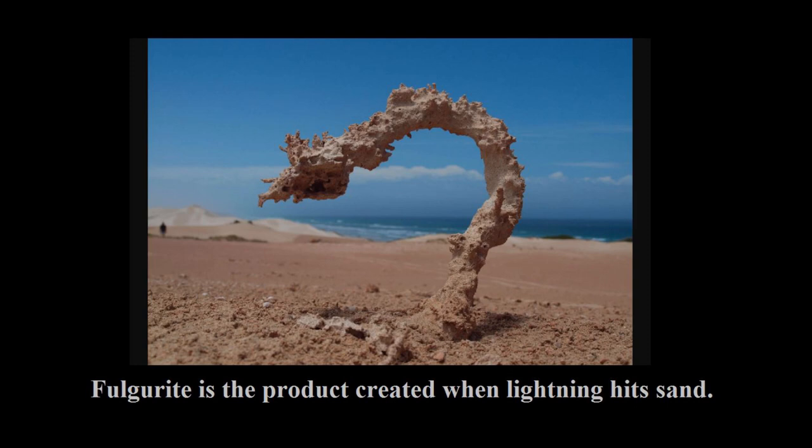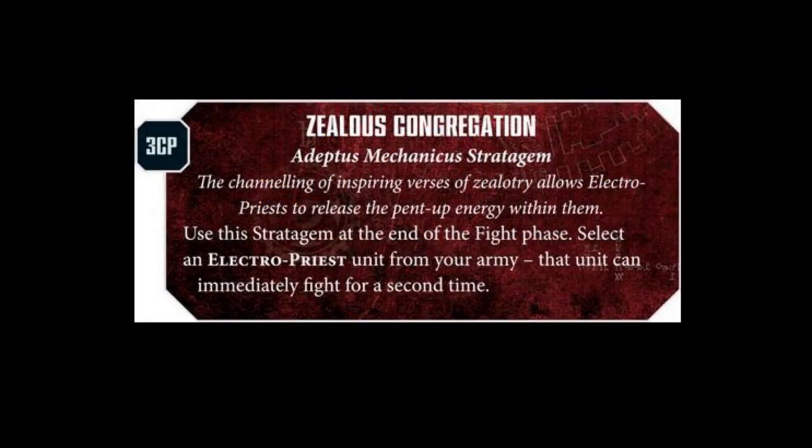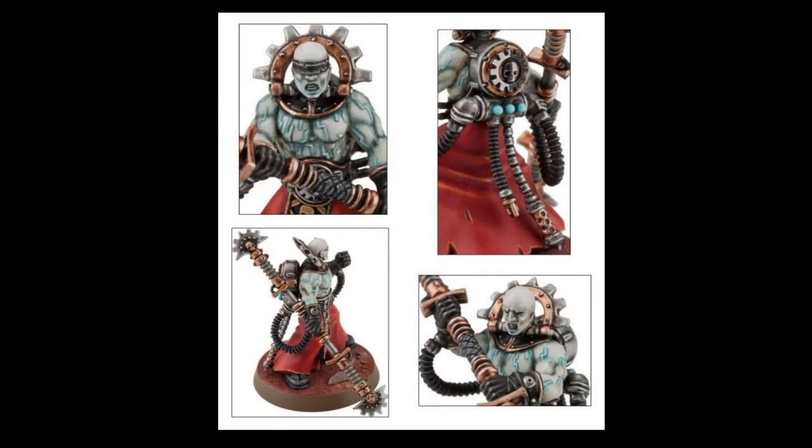On top of their already strong melee options, they have a stratagem that gives them the ability to fight twice. This stratagem is rather expensive at three command points, but seeing as how powerful this unit can be in melee, it's well worth it in many occasions if it means wiping out a unit. One thing to note is that this stratagem is not restricted to the Fulgurites specifically, but rather to any Electropriests, so the Corpuscari can use it as well. However, the Corpuscari have a much weaker melee than the Fulgurites, so this stratagem generally falls onto the Fulgurites more often.